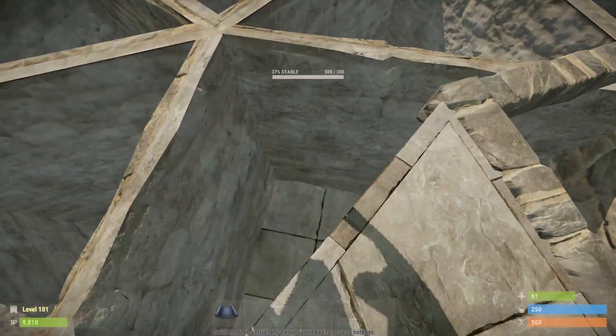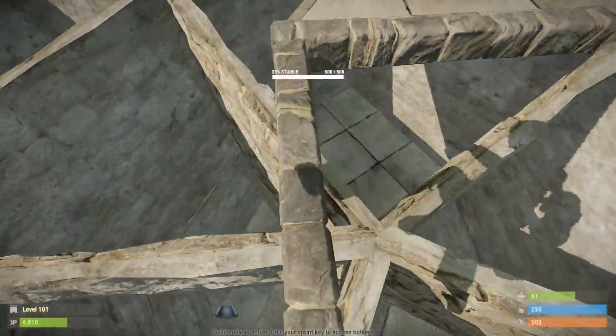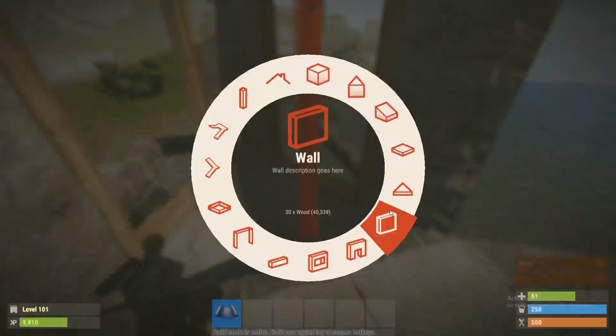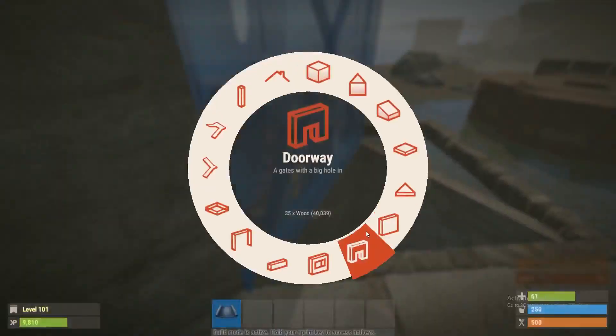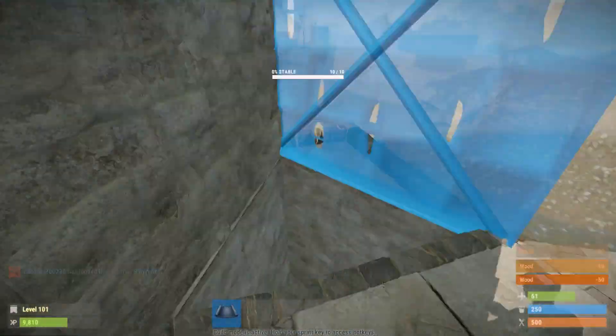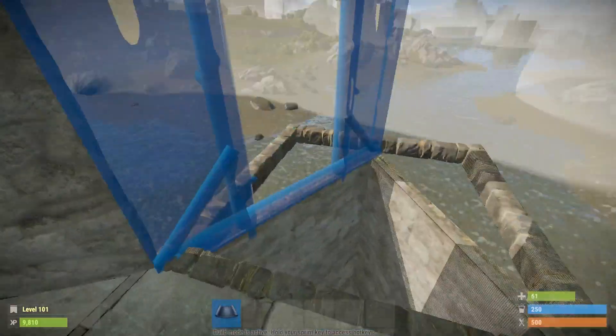Here I'm pointing out where the furnace rooms go, which is right below that first ladder hatch. For the third floor, set it up in any manner you want. My recommendation is putting a small loot room and your beds up there, along with a secondary cupboard, so it is harder to raid-tower.